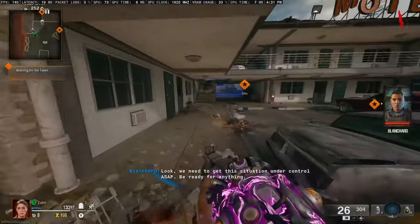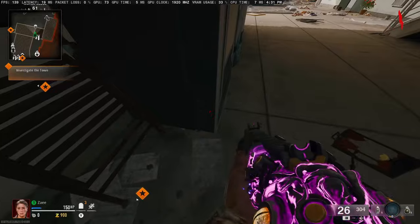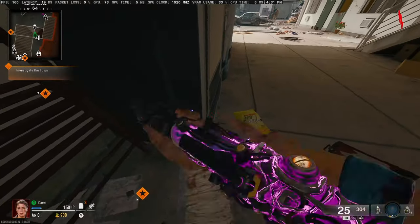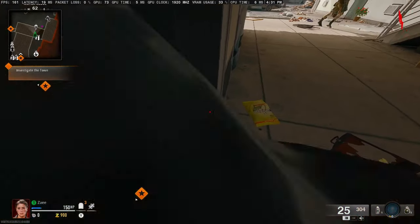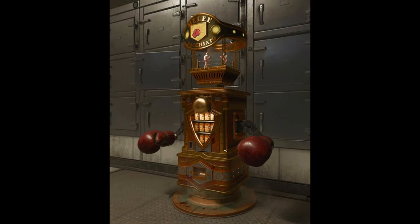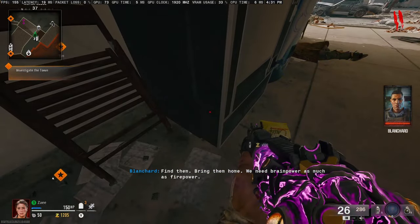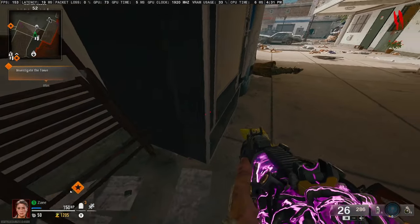Starting with the very first one that not many people know about: at the beginning of the map when you first spawn in, come down underneath the stairs. There's a vending machine where you can punch the bottom-right corner and it will drop different items at random. If you take the perk melee machete and come back and punch it in the same exact spot, you can break the machine, allowing multiple drops at one time.